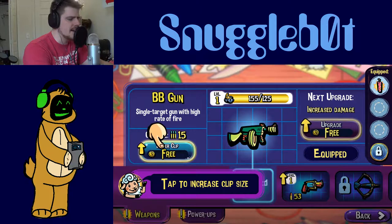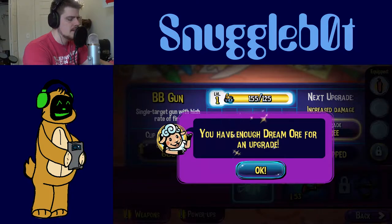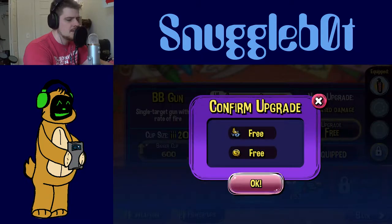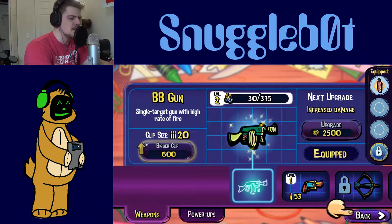Tap to increase the clip size. You have enough dream ore for an upgrade. Dream ore — that's what we've been collecting from these suckers. Use dream ore and coins to upgrade the weapon. Confirm upgrade — free. It's my favorite four-letter word. Next to cake. I don't like cake, but I like the word cake. I like the concept of cake. The idea of cake pleases me.